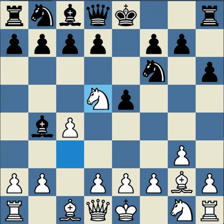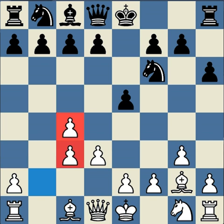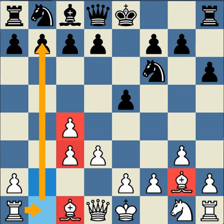After bishop b4, white plays d3, controlling the e4 square and a logical developing move. Black plays bishop takes c3 — if black waited, white could break the pin with bishop b2 or d2. Black captures to give white doubled pawns. For the doubled pawns, white has an open b-file, the bishop pair, and — perhaps most critical — better control of the d4 square.